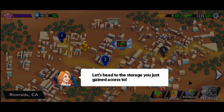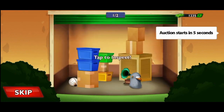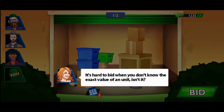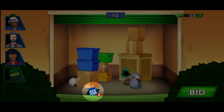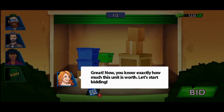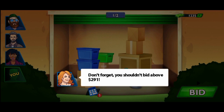Let's head to stores. You just gained access. Matt, Tony, and Anna — start! Let me show you something: we'll take one of the appraisal powers. This unit has an estimated value — we should do it. Great, now you know exactly how much this unit is worth. Let's start bidding. Don't forget, you shouldn't bid above 291.